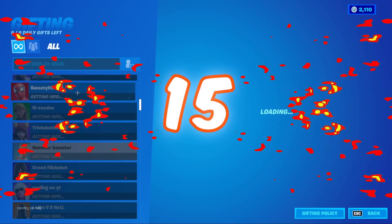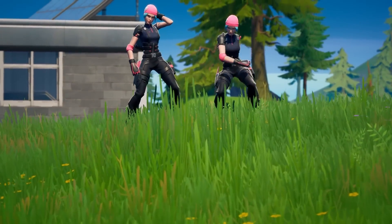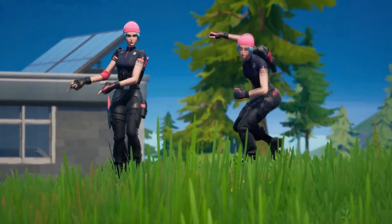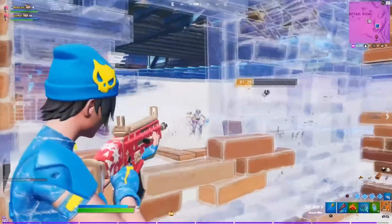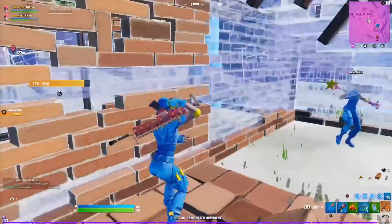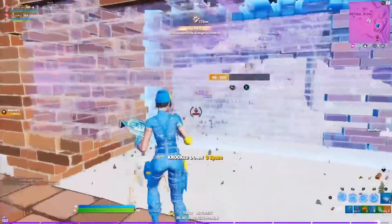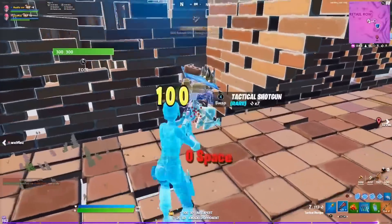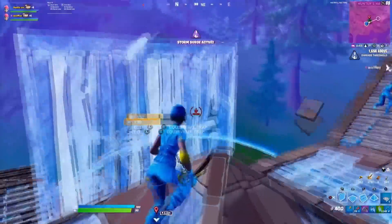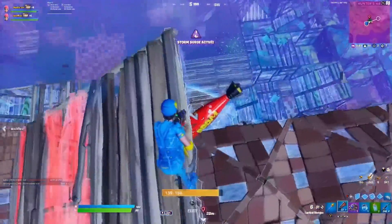Next up, we have Wildcat with the King's Oath Pickaxe. For this, you want to use the blue style of the King's Oath Pickaxe — it is so good, and I love the way this looks with the Wildcat skin. Unfortunately, Wildcat is an extremely rare skin. You had to pay over $400 in order to unlock this, so chances are not too many people are actually going to have it. If you do have both of these items though, I would highly recommend using them. You guys are going to look so good, and it is definitely going to be a sweaty combo in Season 3.